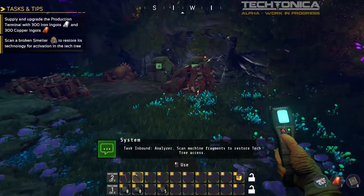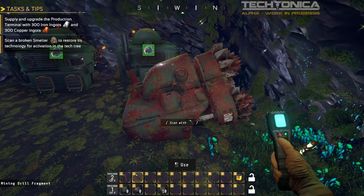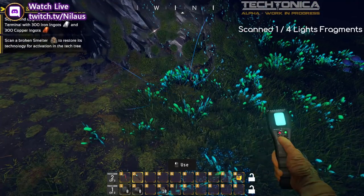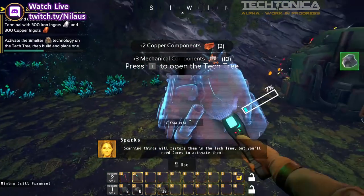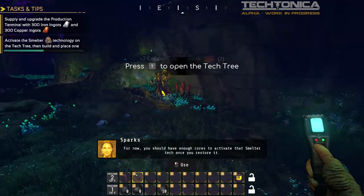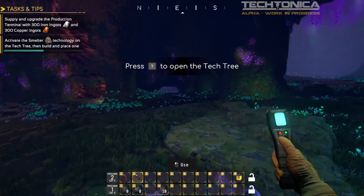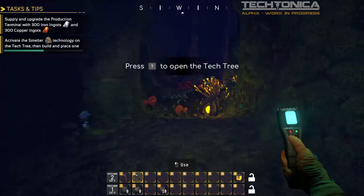'I've had the production terminal create an analyzer. Pick it up and see if you can find the remains of any smelters nearby. Scan machine fragments to restore tech tree access.' So we use the scanner and scan some fragments — scanning things will restore them in the tech tree, but you will need cores to activate them. We got the smelter tech. 'You should have enough cores to activate that smelter tech once you restore it.'